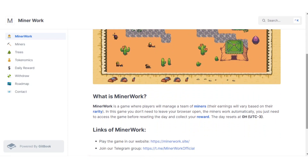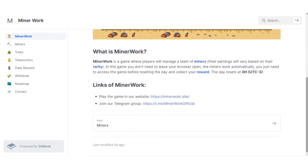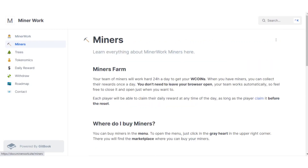Miner Work is a game where players will manage a team of miners and their earnings will vary based on their rarity. In this game you don't need to leave your browser open — the miners work automatically and you just need to access the game before the day resets and collect your reward. The day resets at UTC 3. You can join their Telegram group to find all updates or get support.